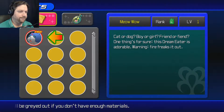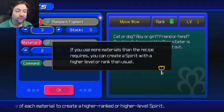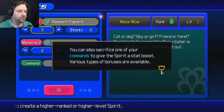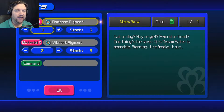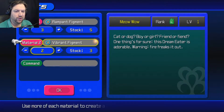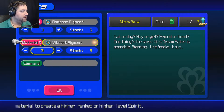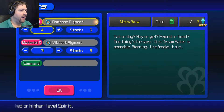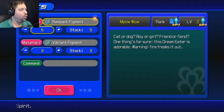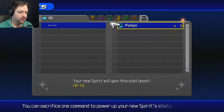If you use more materials than the recipe requires, you can create a spirit with a higher level or rank than usual. Right now we have five rampant figments and three vibrant figments, but we only need two or three of each. If we give it one more vibrant figment it starts at level two, and if we give it five rampant figments it'll be a D-rank creature.